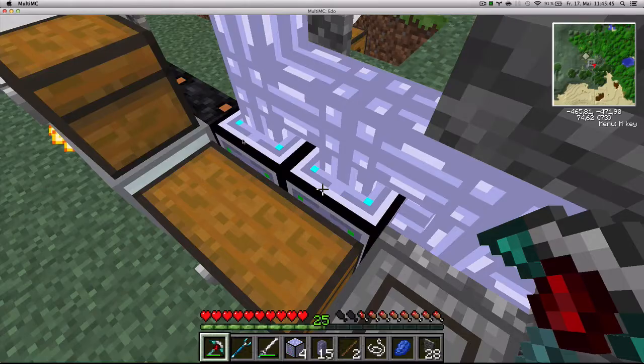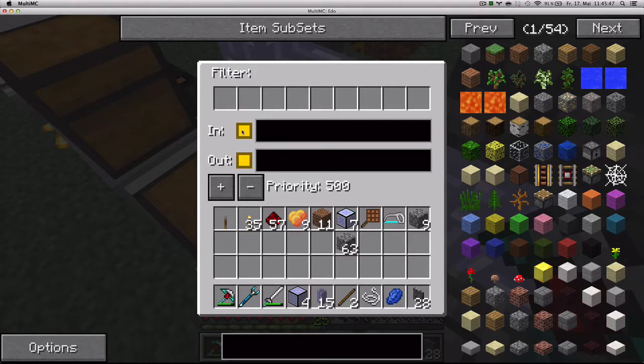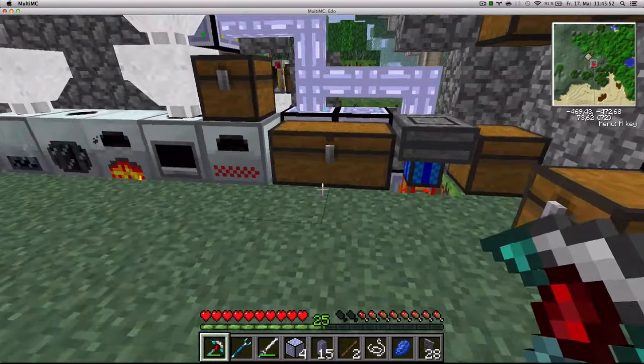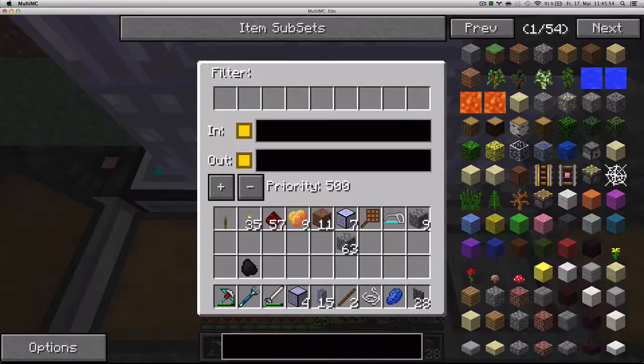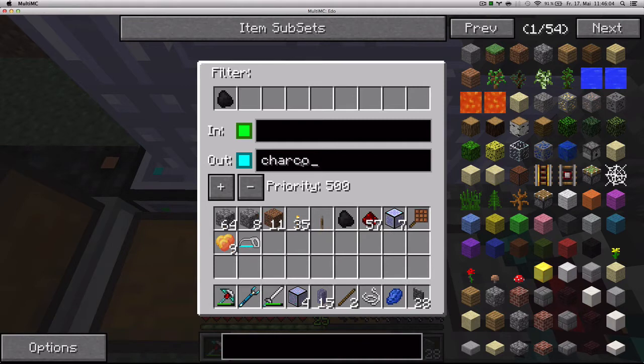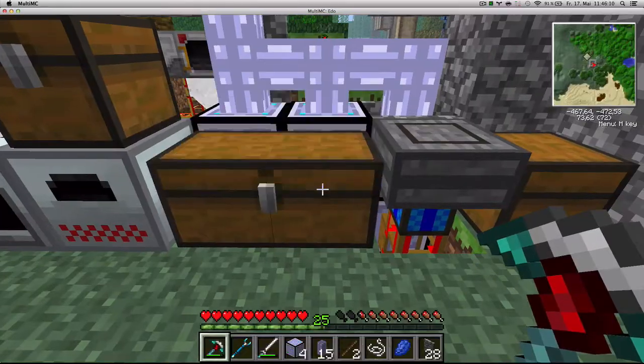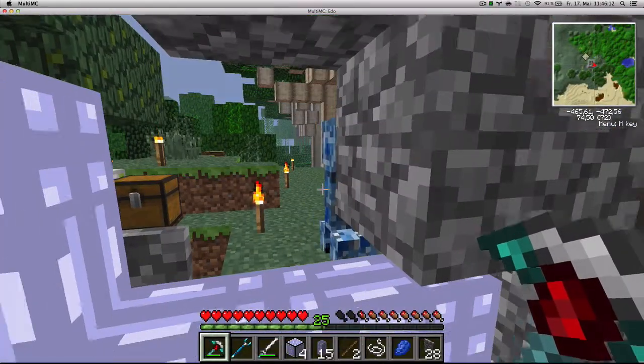To solve that, I'm going to put another teleposer here — it's going to take input from the chest. So the charcoal ends in this chest, then this teleposer takes input from the chest and outputs into the network, but only charcoal, with the label 'charcoal provider'. Now all the charcoal in here should go into the...